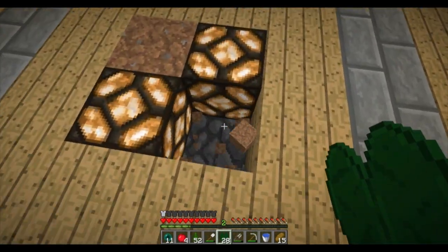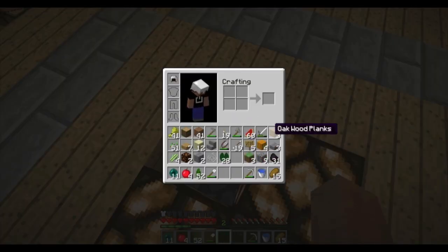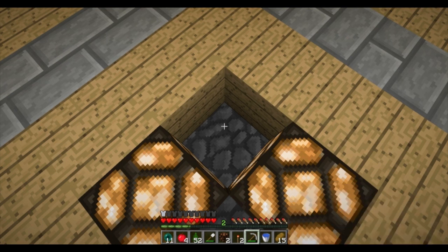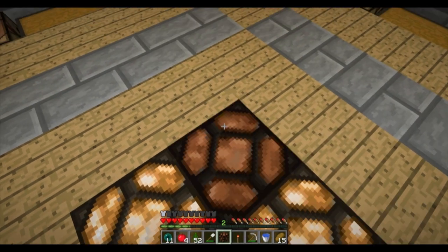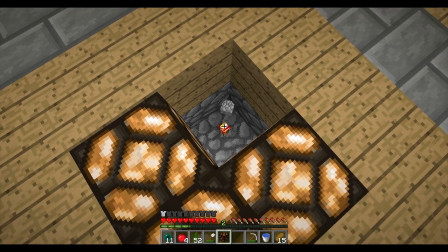If you noticed last time I did have pumpkins here, and they were okay, but I didn't quite like the feel. Let me grab a couple of redstone torches. What I'm going to do is just break this out, grab a torch and a lamp. I'm going to do one more on this side, just to make it nice and even — symmetrical and all that.